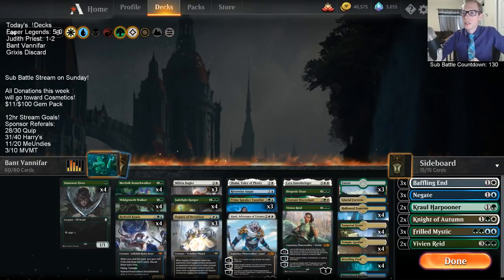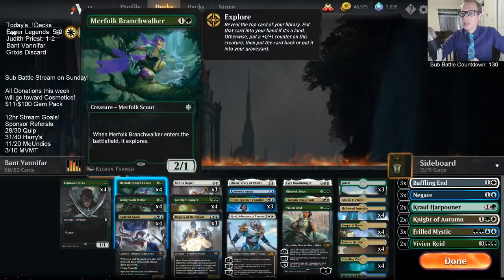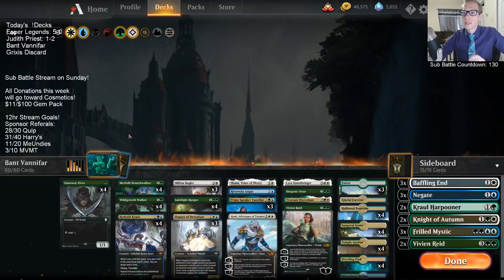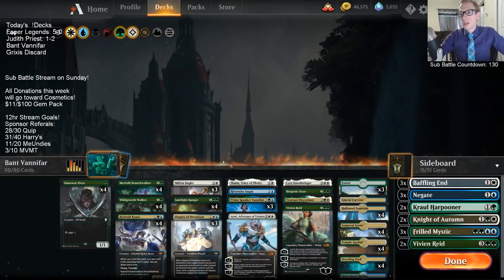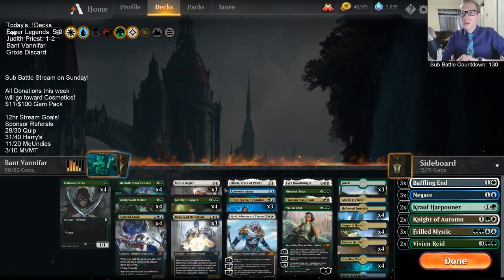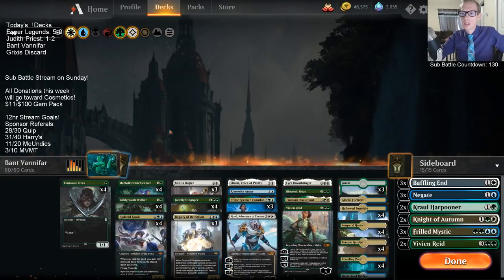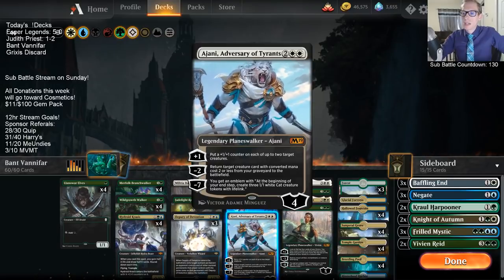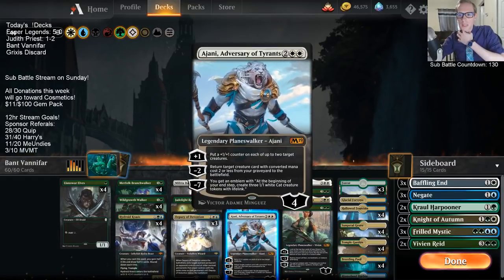I really like how Ajani can turn some of these smaller creatures into bigger threats. It's not amazing putting counters on a creature that you eventually sacrifice, and that isn't always the best. But that's just not going to happen too often. The one thing that Ajani does is it gives us another angle of attack instead of just having all creatures — the planeswalker is another thing the decks have to deal with.